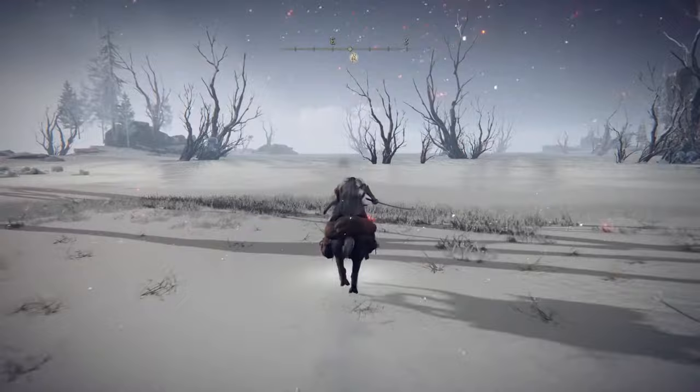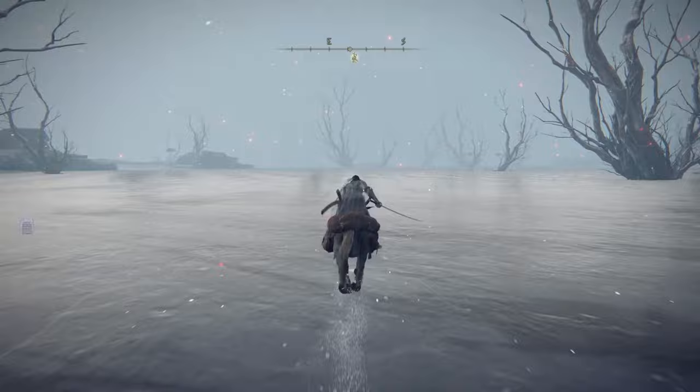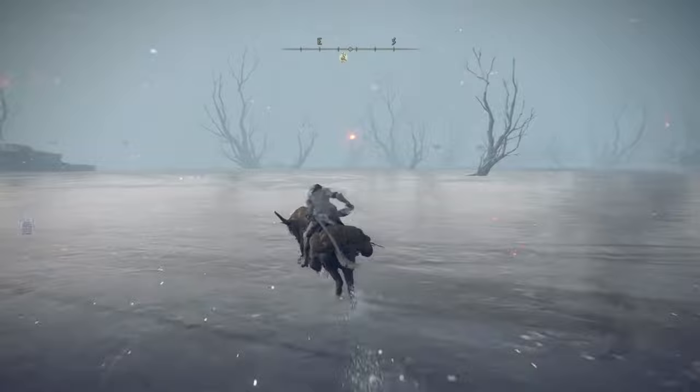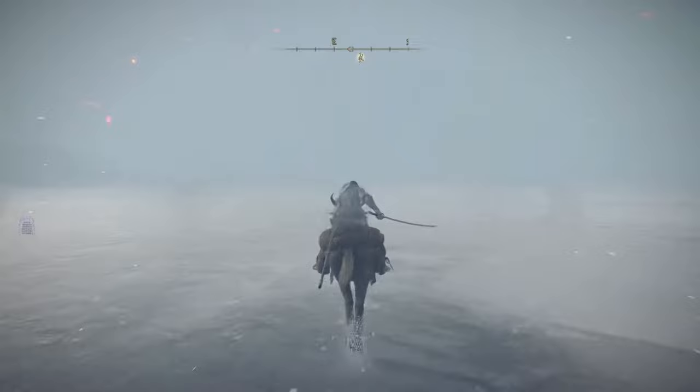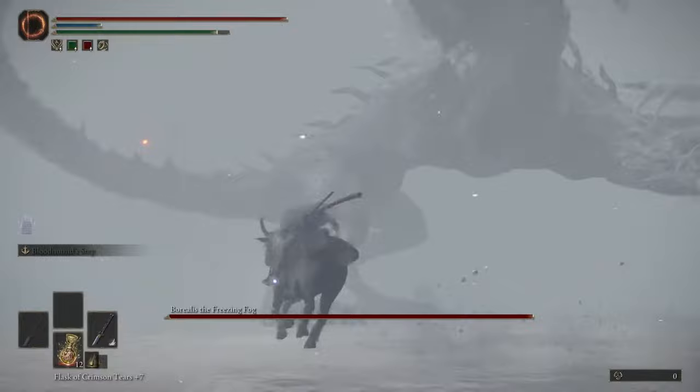Once you get to the Mountain Top of Giants, this is where you have to go. Eventually you'll reach this part for story progression. The way to access the dragon — as you try to progress through the story, this dragon will eventually show up. But if you want to fight them at a better location, this is where you want to go. Once you see that platform on the left starting to disappear, you'll hear a roar, the boss HP appears, and there's the dragon.